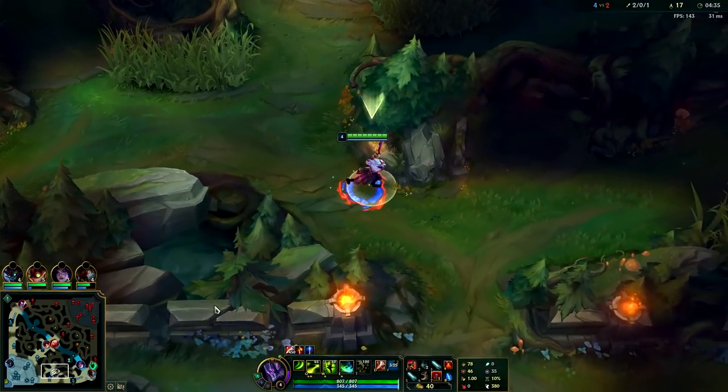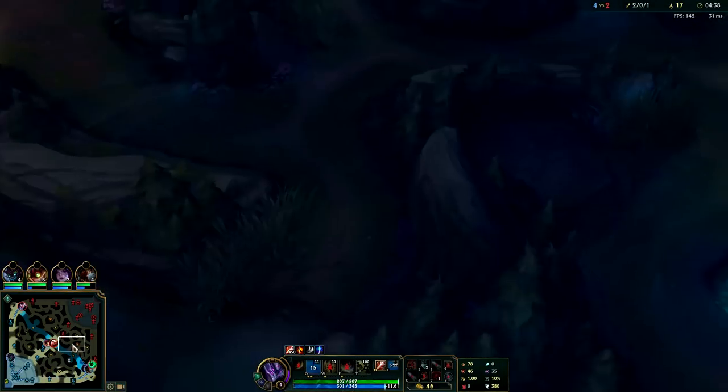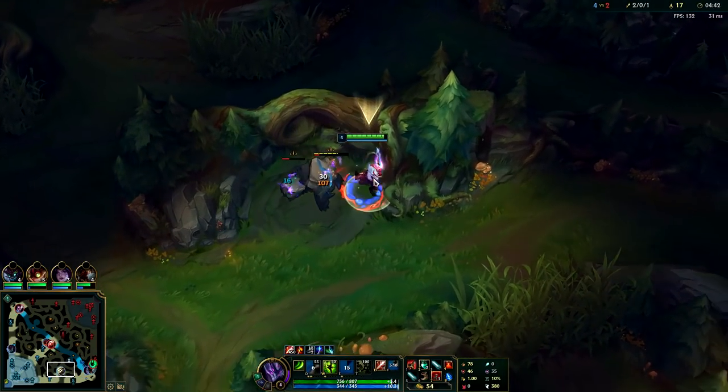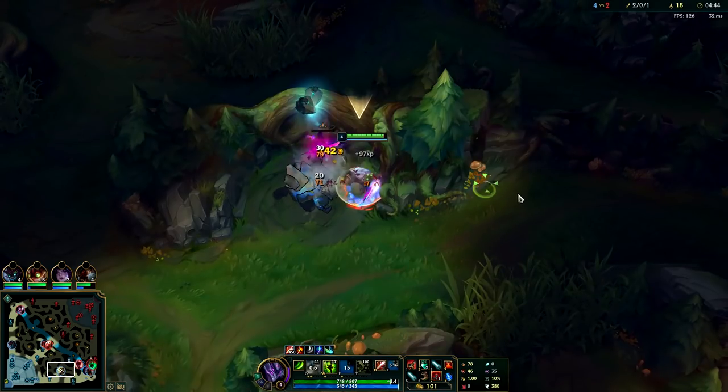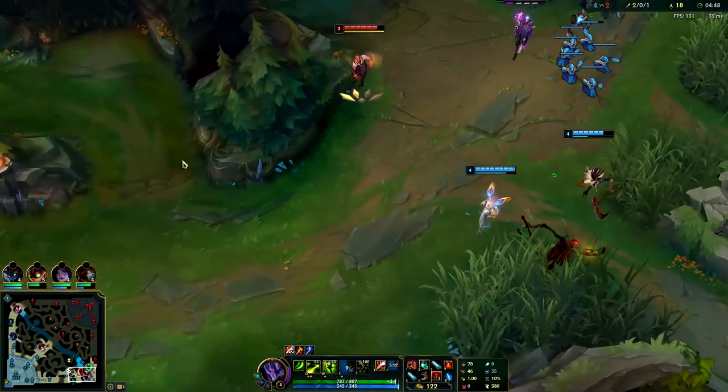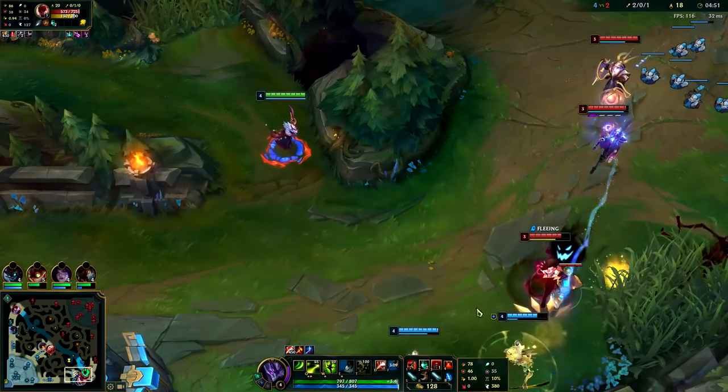Since I couldn't buy my Recurve Bow anyway I got two daggers and boots of speed for the movement speed. Now I'm just going to full clear. Lee Sin already cleared out this side of his jungle and then I killed him on his red side. He's shown up on a bot gank so I'll come in.